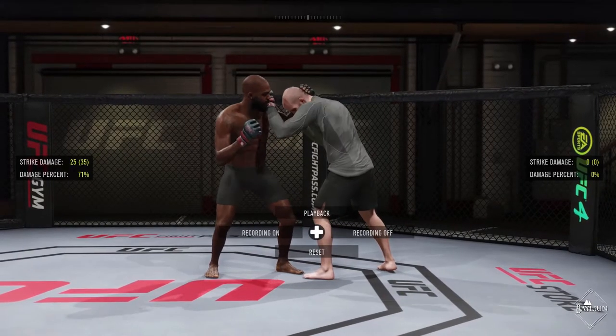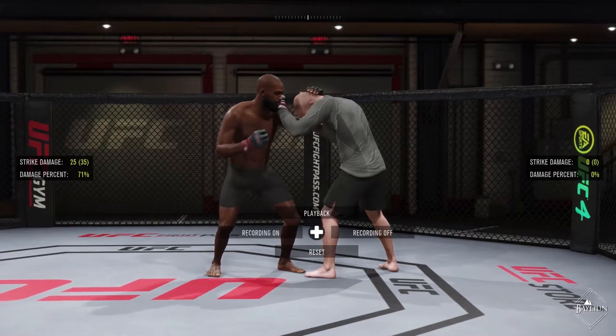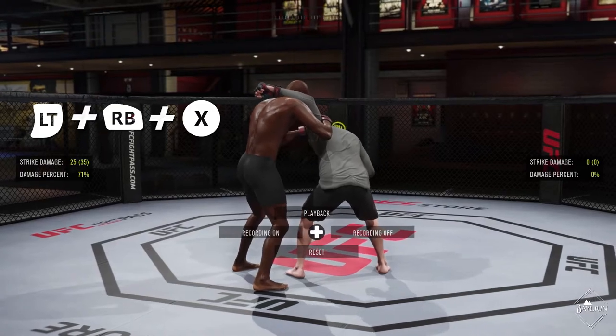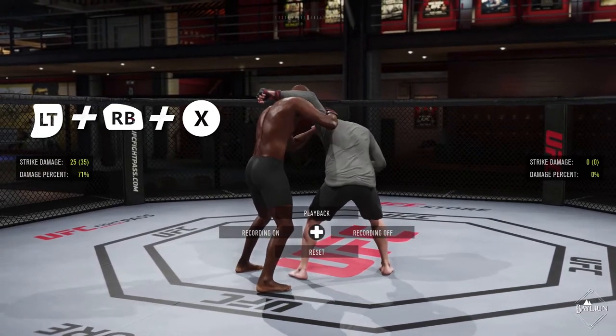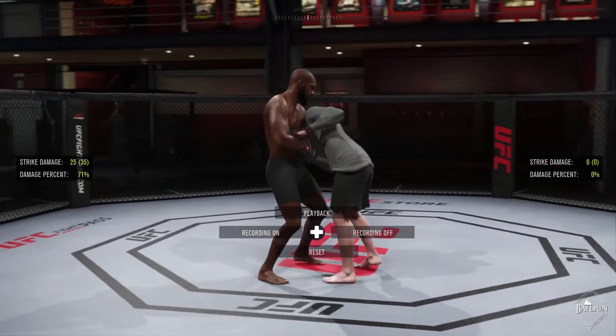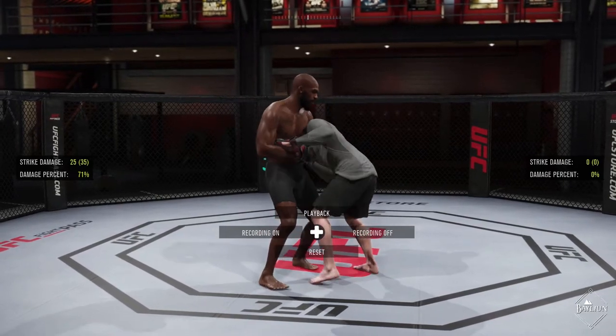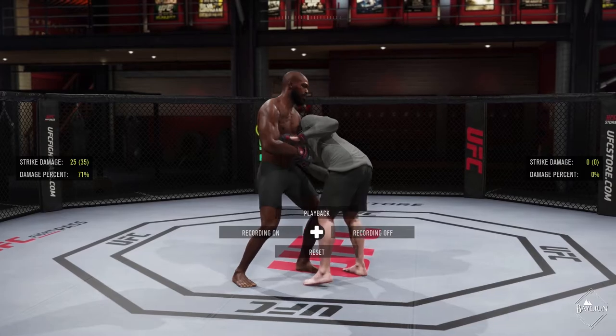Submissions from the clinch can be performed from a variety of positions depending on your fighter's movesets. To perform a submission from the clinch, hold the left trigger, the right bumper button and press X. The submission that will play depends on your fighter's position. This can also include flying submissions.